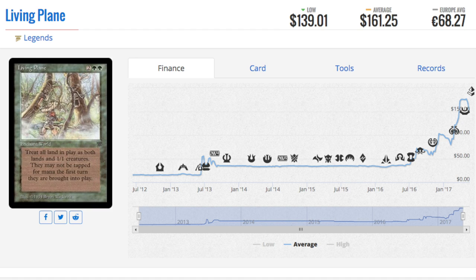A lot of the cards in the top 10 have reprints. This one does not, but overall it's not an incredibly powerful card - there are better cards today. If your strategy was to make lands, Living Planes is probably not the best strategy. Yes, it has some interesting combos, but there are upgraded versions. Treat all lands in play as both lands and 1/1 creatures - they may not be tapped for mana the first turn they come into play.